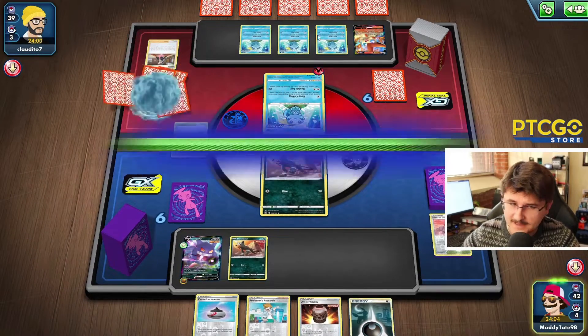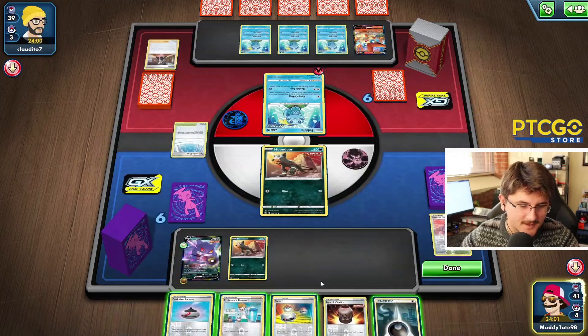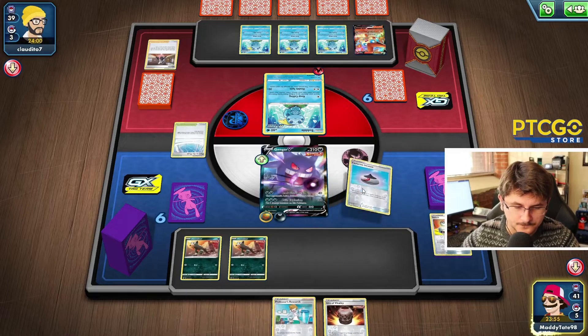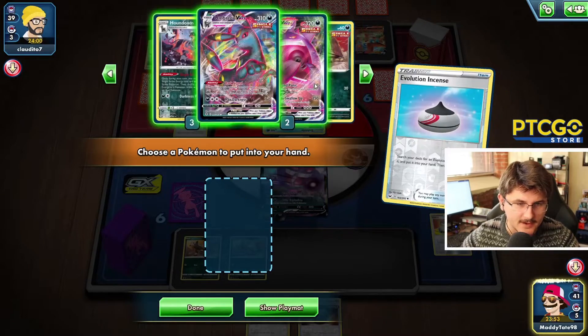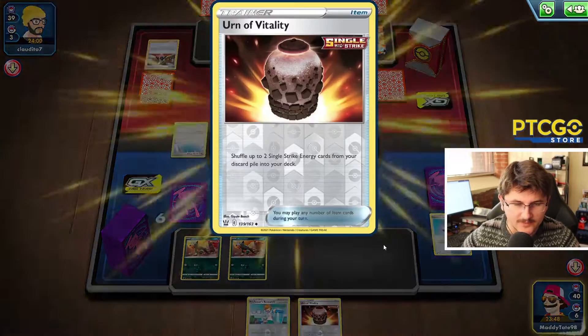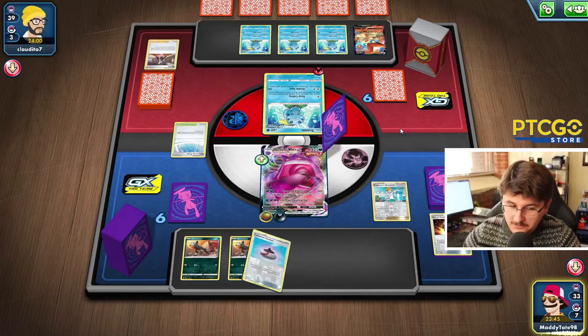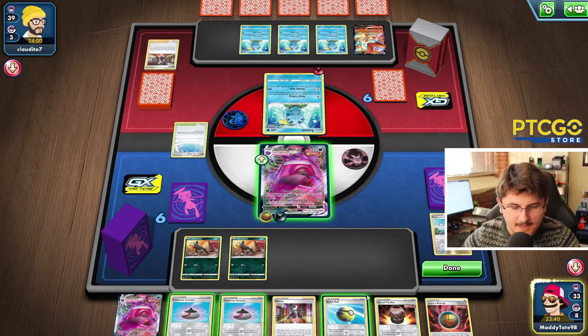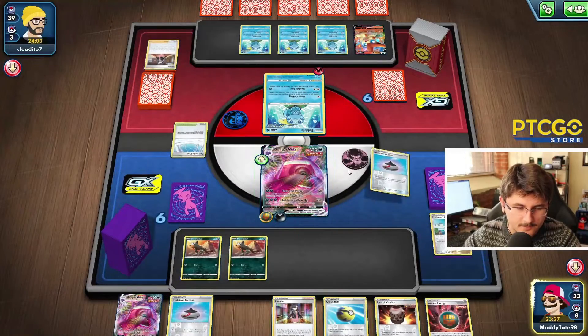We draw one off the top. He's going to populate his board with some more Sobbles. We have a Switch as well, which is actually kind of good. So I'm going to go ahead and switch into the Gengar and evolve this Gengar up pretty quickly. We want to get our board state set up. Unfortunately, we're going to have to discard one of our Urn of Vitalities. Another interesting hand — let's Quick Ball. I would like to probably get an Umbreon down, but I don't know what I want to get rid of.